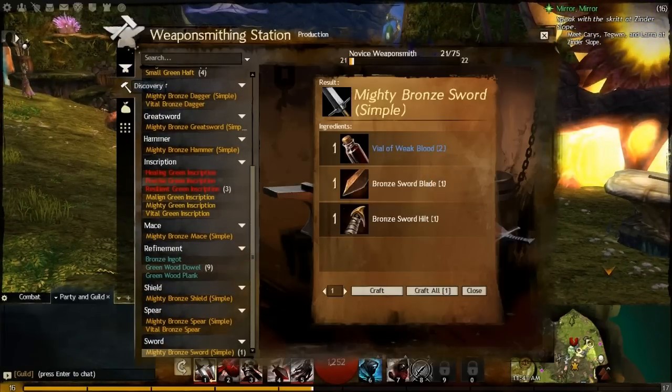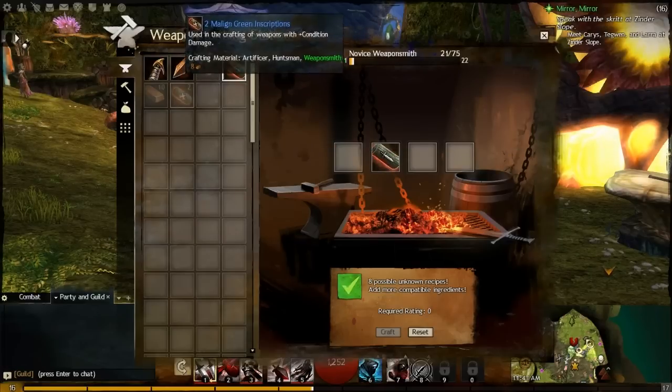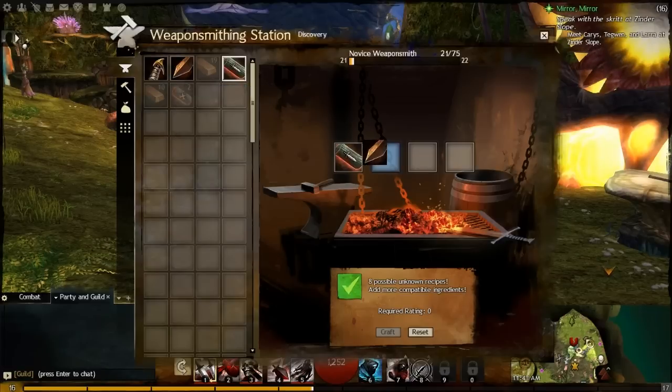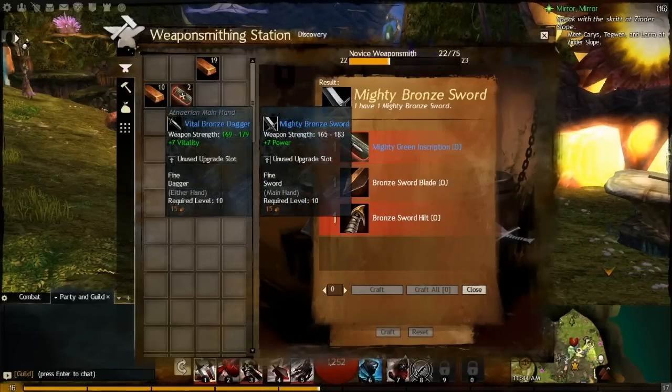In the Discovery tab, you have four slots and a list of items. This is how you discover new and more advanced weapons and equipment. For example, I'll put the Mighty Green Inscription in a slot, then add the sword blade and sword hilt — now it shows something to craft. If we craft this, not only do we get the item, but we permanently learn the recipe. And indeed, this gives us the actual Mighty Bronze Sword, a level 10 sword with +7 power. Not bad at all!